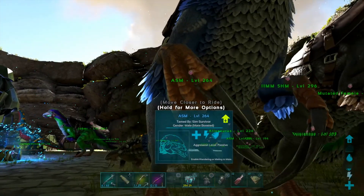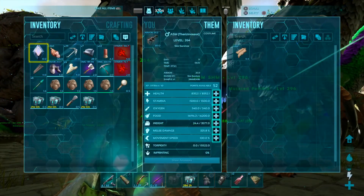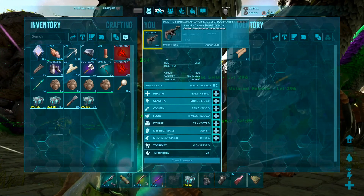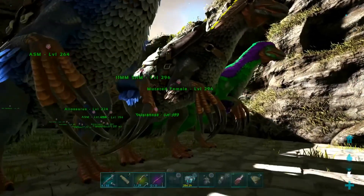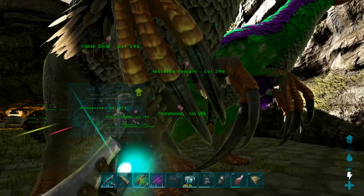Before we put that Alpha Broodmother in a Dermis, let's show off the theory progression. This is what we started off with. Once all the stats were combined, we got 8,300 health and 325 melee — just to show what it looked like. Then after a long, very long time of mutating, we get to this point.